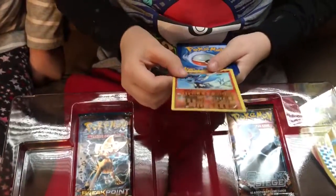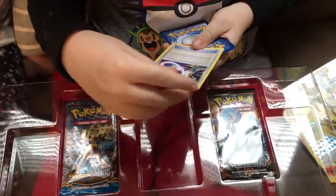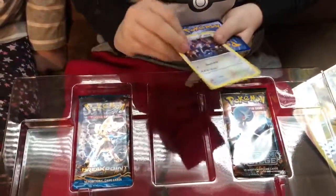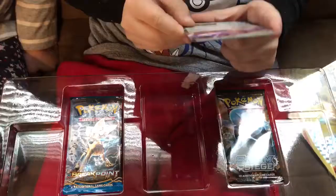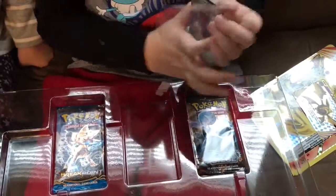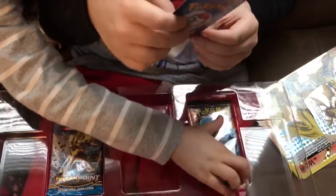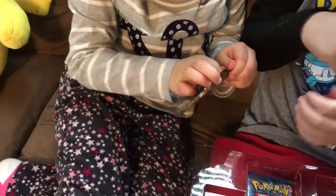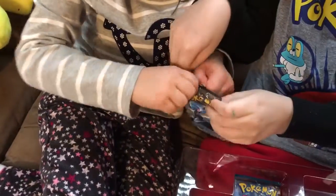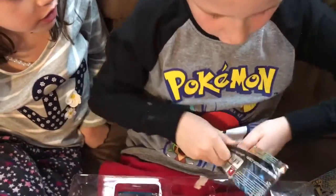Next we have Riolu with Double Smash. Alakazam Spirit Link — that's not too bad. Wildload with Smash Stomp. Oh my goodness — Genesect EX! That was an epic pack open. Jeez. I saw that at the very bottom and I was like, oh my goodness, so excited. When I saw it I didn't know what it was, but all I saw was something shiny and something good!